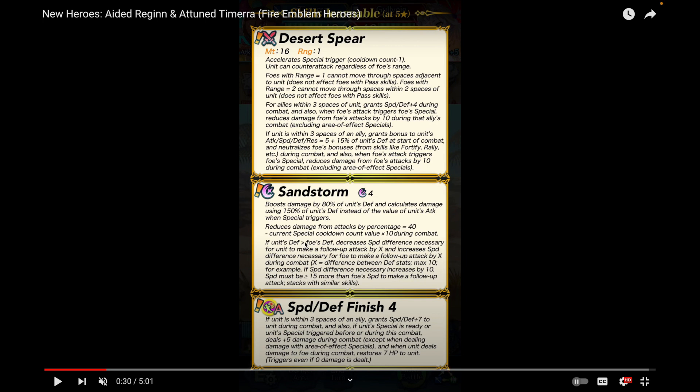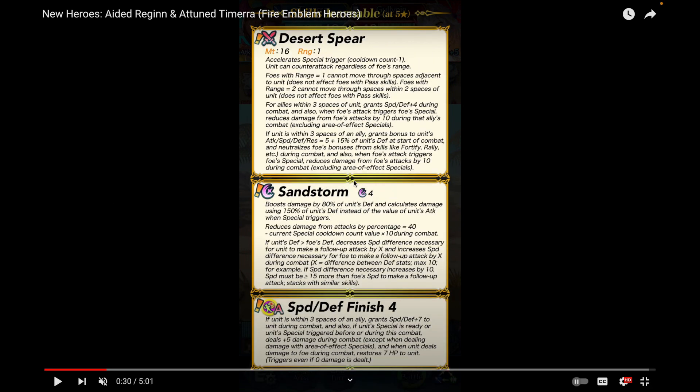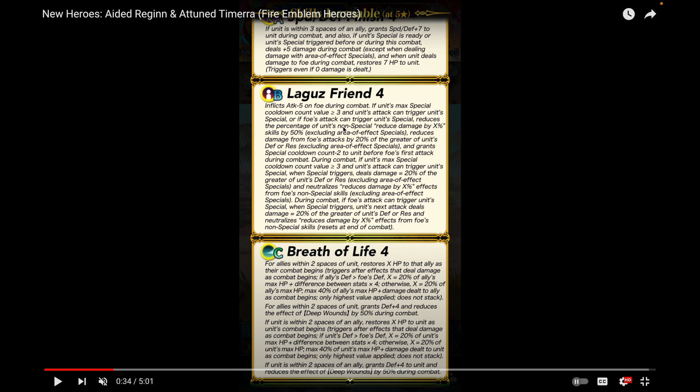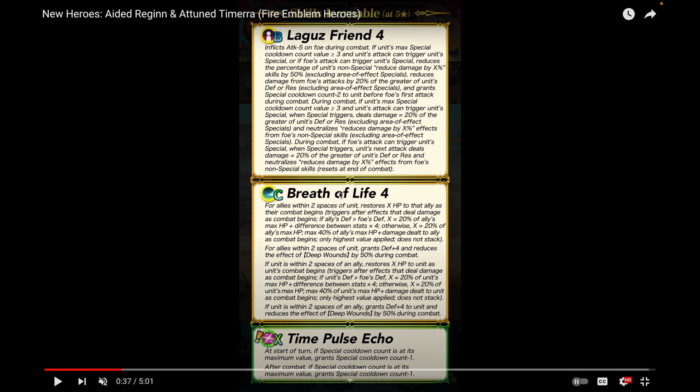She comes with Speed/Defense Finish 4 — a variant that never existed until now — which is perfect because Sandstorm is a four-cooldown special. With minus one cooldown and Times Pulse Echo as her X skill, it won't be that hard to charge. She doesn't have No Guard, so guard effects could be an issue, but Sandstorm is definitely worth it. Gust Friend 4 is one of the best skills in the game, introduced by Emblem Ike, so she's kind of like a lance infantry version of Emblem Ike.